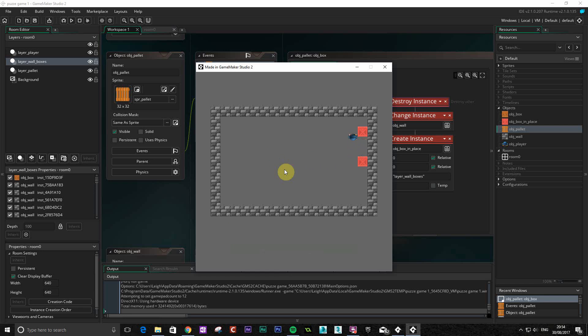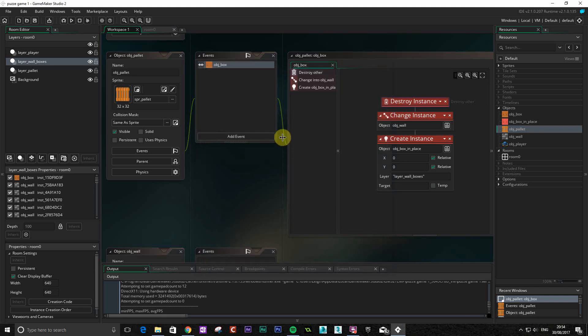There we go. In a sense we've just completed the level, so we need to sort of say how we've completed the level, or we need to check how to complete the level.